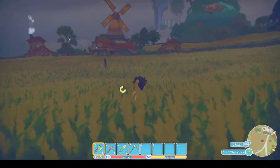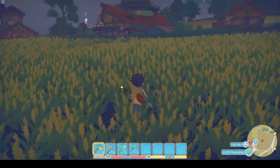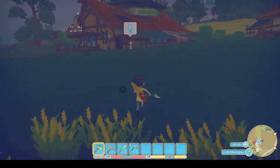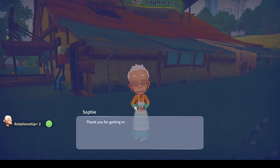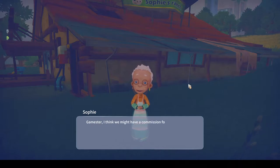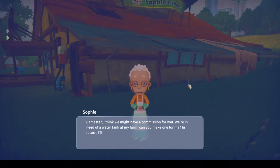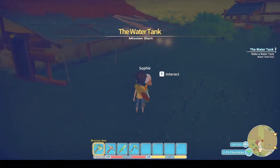Let's head on over here. There you go, you can see the mission icon — I keep calling them quests but obviously they're missions, although there's no real difference. So Sophie says: 'Thank you for getting my bucket for me the other day — it was you right?' Yes it was. 'I think we might have a commission for you. We need a water tank at my farm. Can you make one? In return I'll give you my pumpkin pie.' Yes, how could I not help a nice old lady. So we've got the water tank mission.